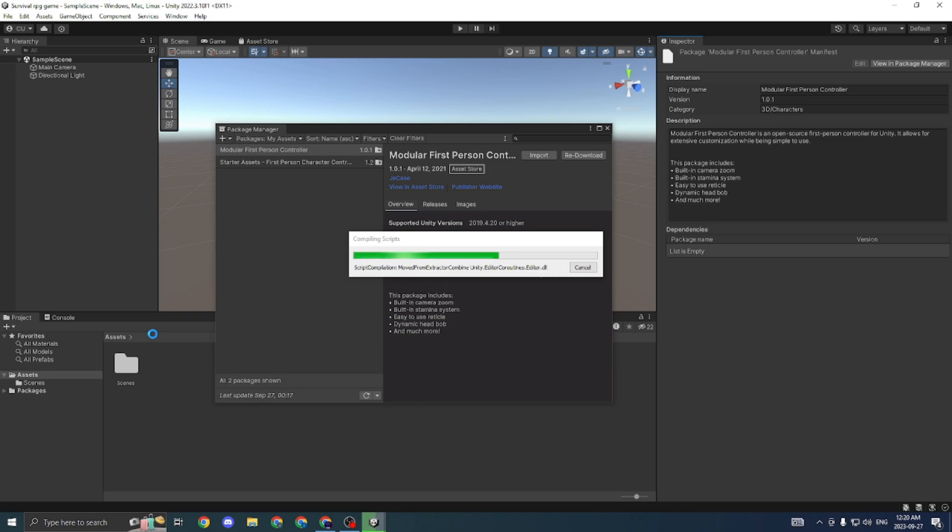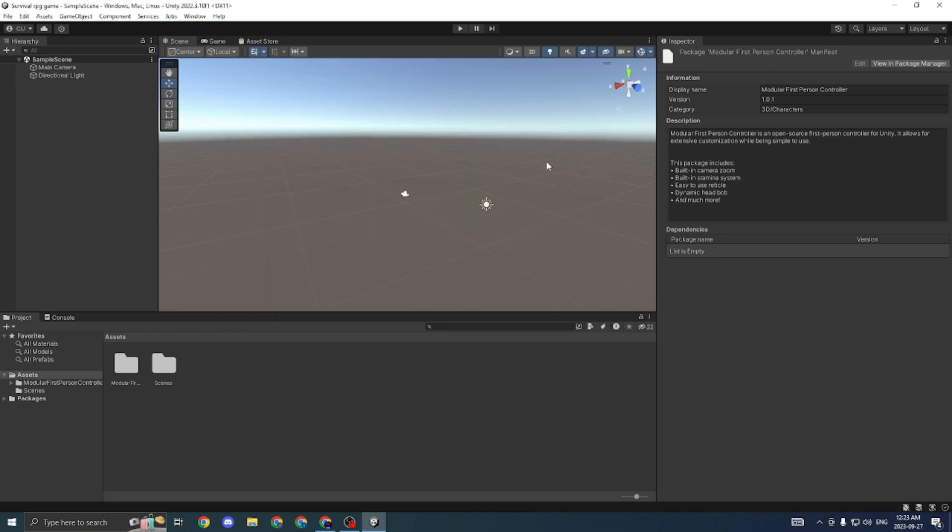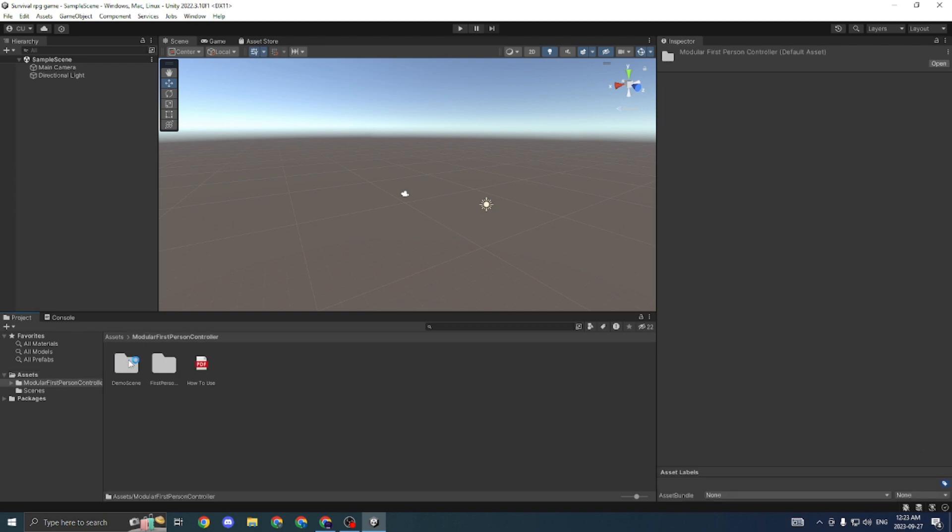When you first load up Unity, it should just have a scenes folder. If you have anything more, then it's not a new file. As this uploads, you'll start to see another folder appear. Once I finished downloading it, you can see there is a new folder here called Modular First Person Controller.